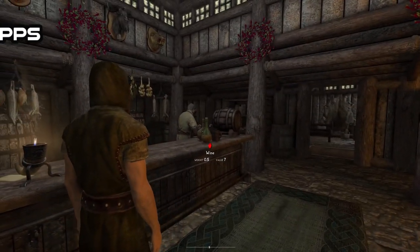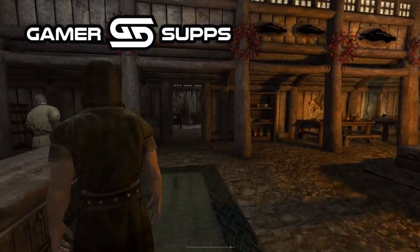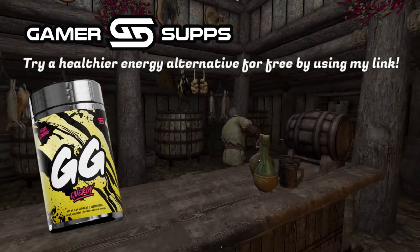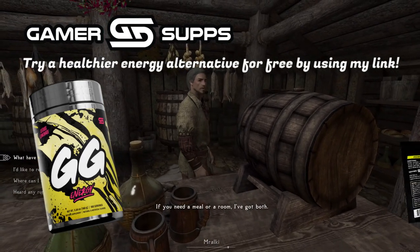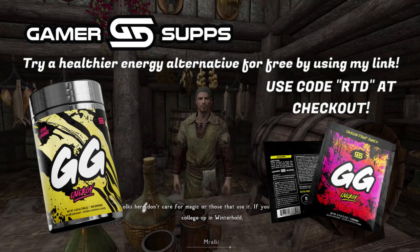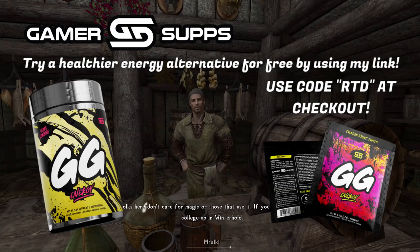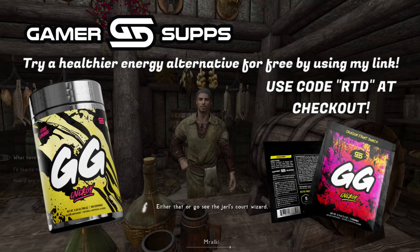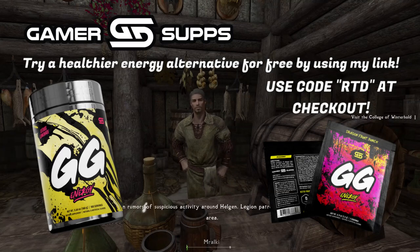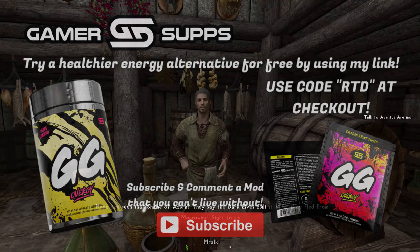I want to remind you guys that I'm partnered with Gamersupps, which in my opinion is the best energy drink on the market. If you're looking for a better alternative to those gas station energy drinks, try out Gamersupps and use my link down below. You can also use the code RTD for a 10% discount on all your purchases. In celebration for this load order, Gamersupps has allowed me to do another giveaway — we're giving away three free tubs, so subscribe, comment a mod you can't live without, and you could win.